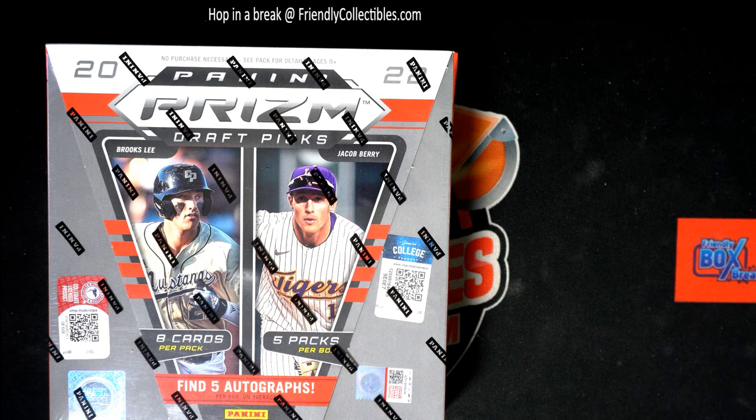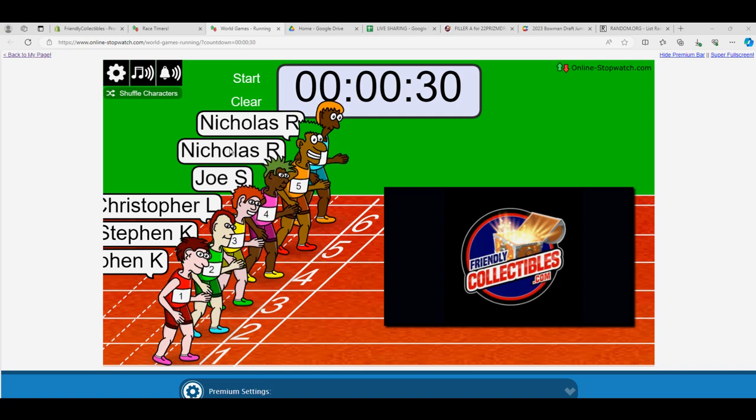Here we go. This is going to be Filler A for Prism Draft Picks Baseball, and then we're going to actually do the break as well. So Filler A right here. We have Nick, Nicholas, Nicholas, Joe, Christopher, Stephen, Stephen.